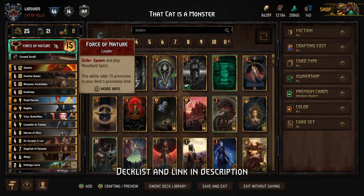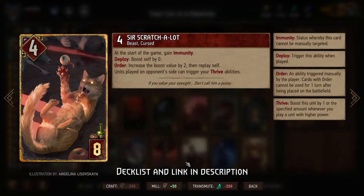Today we'll be playing a Monster's Force of Nature deck that is built entirely around the new Sir Scratch-A-Lot card. This is a very powerful card — not only when we play it does it allow our Thrive cards to get boosted from units that our opponents play, but also every turn we can use its order ability to boost its power by two and replay it. It means we're losing the immunity on Scratch-A-Lot but we'll be fine with that.